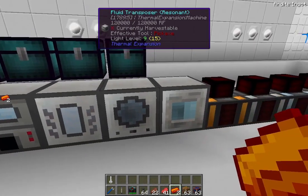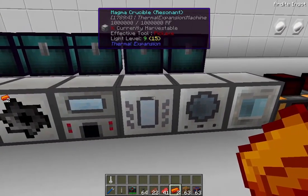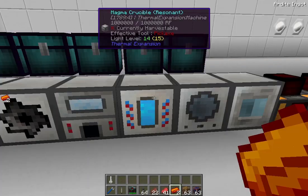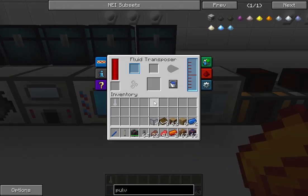Usually when you have the magma crucible, you also have a fluid transposer. The magma crucible takes certain dusts and other objects and turns them into fluid form — like destabilized redstone out of regular redstone, or energized glowstone from glowstone. In this case I've got cryothium dust, which is going to give me jellied cryothium, and I've got it outputting to a fluid transposer.